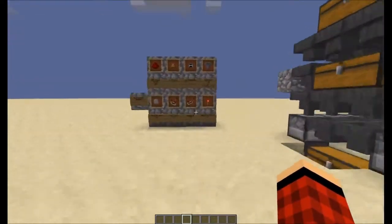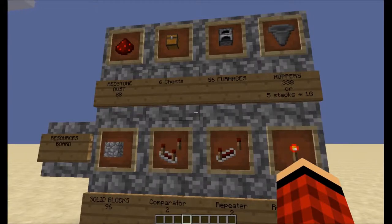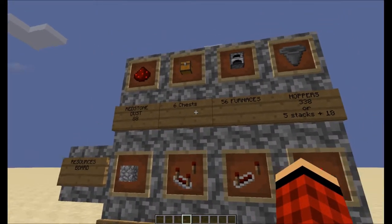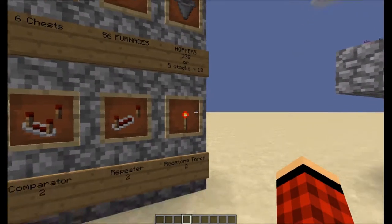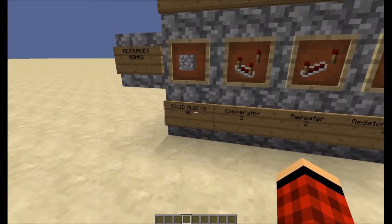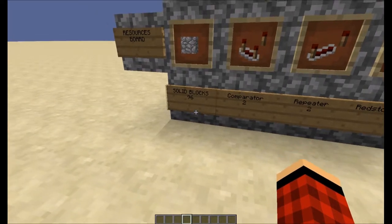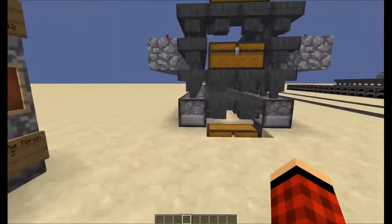Let's hop over to our resources board here. Officially this uses 88 redstone dust, 6 chests, 56 furnaces, 338 hoppers (or 5 stacks plus 18), 2 redstone torches, 2 repeaters, 2 comparators, and 96 solid blocks. This can be cobblestone, stone, or sandstone, but it can't be anything like glowstone or anything like that.